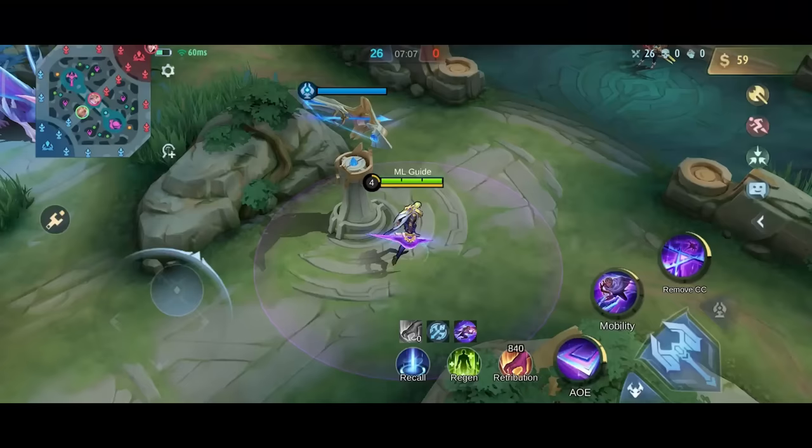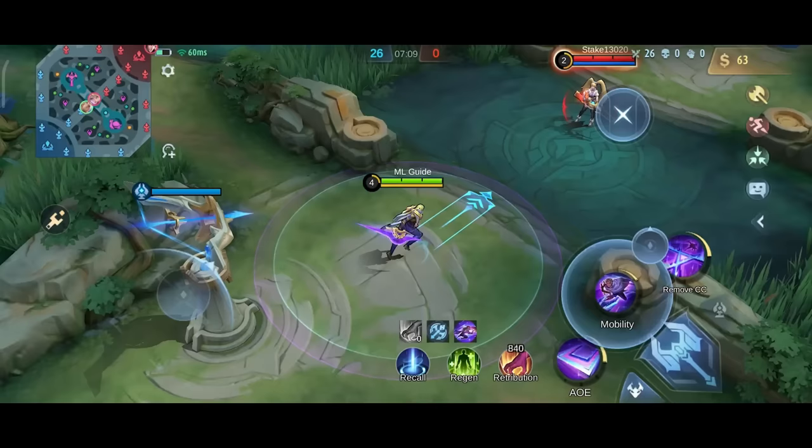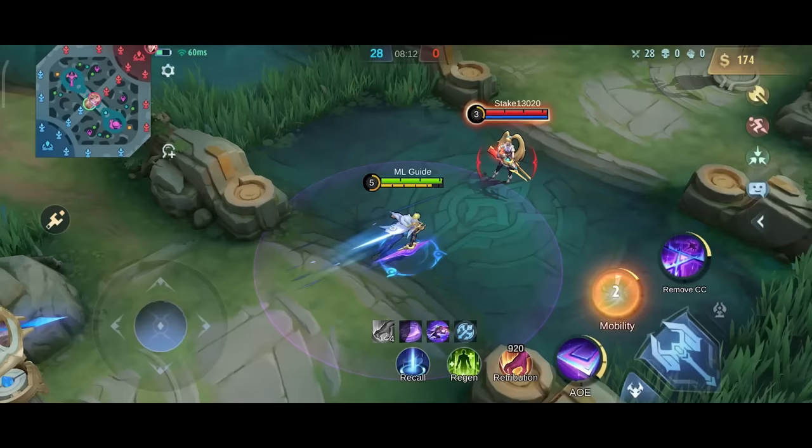Next is his ult combo: second plus basic attack plus first plus ult. With the second and basic attack you close the gap, and with the first and ult you deal huge burst damage. You can execute this combo without the first skill, but then you often don't deal enough damage to finish the enemy. Also the delay between his skills is super short, so there is no real disadvantage to including his first skill.